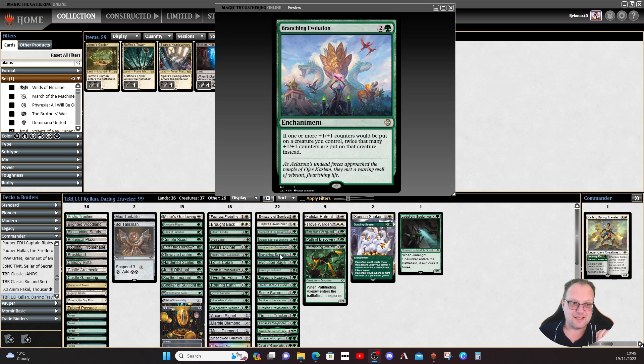Branching Evolution — this card has been a dream. On MTGO it was around eight to nine tickets for a while, probably even higher. It got reprinted in one of the Commander decks. They did put some of the cards into MTGO, and Branching Evolution dropped to about 0.02 tickets when I picked it up. Tripling the counters you're putting on for three mana is incredible. Just make sure you stack things in the right order: if you have Hardened Scales in play, put Hardened Scales on the stack first so it resolves after Branching Evolution — you want to go from one counter to two to four, not the other way around.